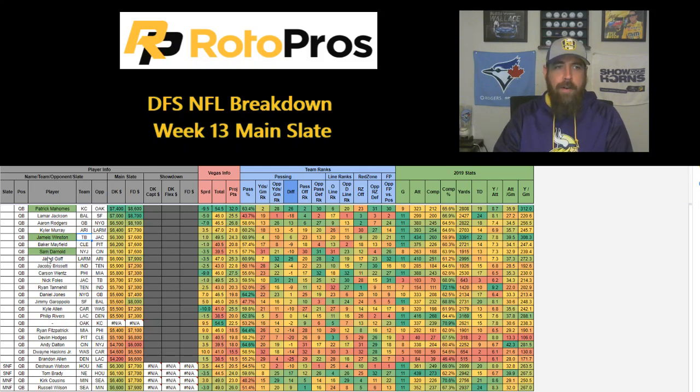Up next, Sam Darnold — if you want to go a little cheaper or don't feel safe with Winston's interceptions. Since being shut down by New England and Jacksonville in Weeks 7 and 8, Darnold has averaged 32 pass attempts, 274 passing yards, and eight touchdowns over his last four games, good for 20.7 DraftKings and 22.5 FanDuel points per game. The Bengals rank 31st in DVOA against the pass — another great matchup. He's been using Crowder heavily and has Bell as a safety-valve catching running back, with Robbie Anderson providing occasional big-play upside.